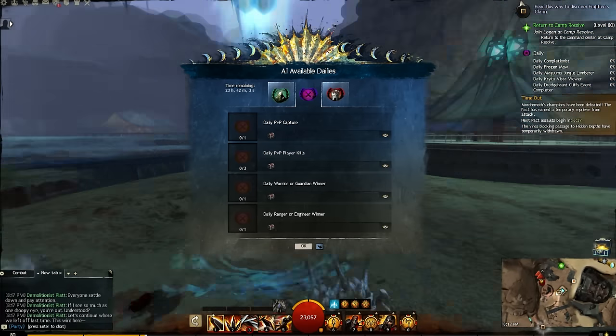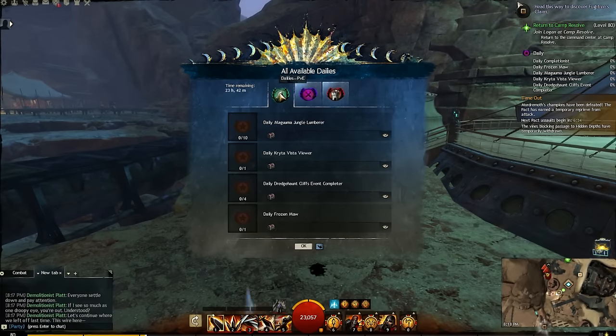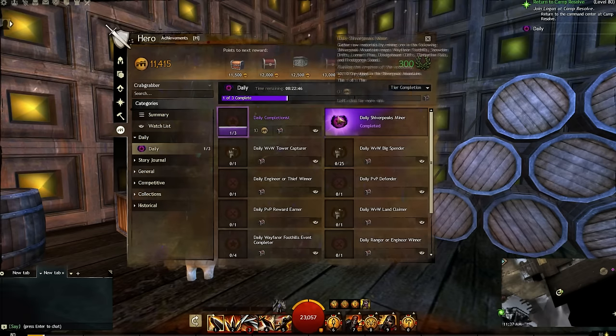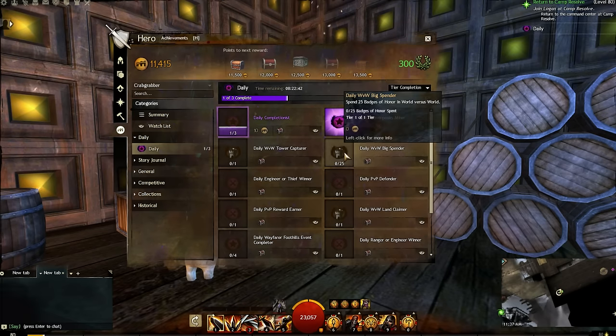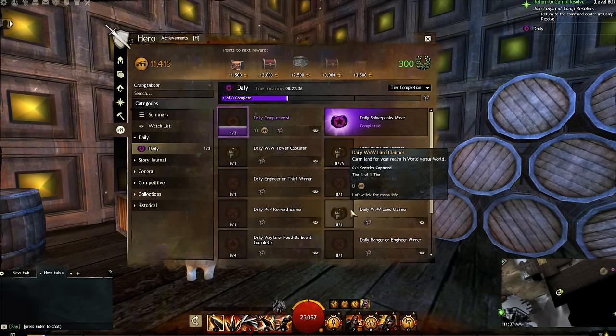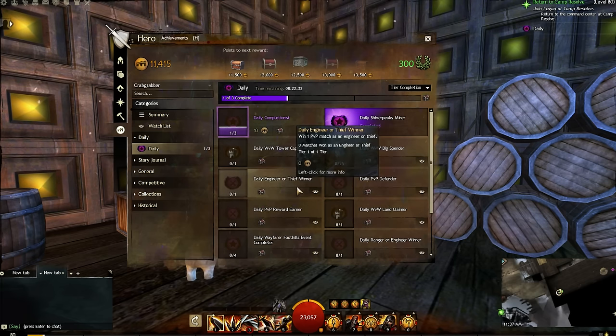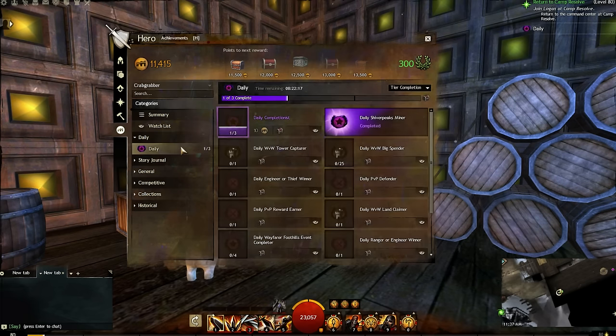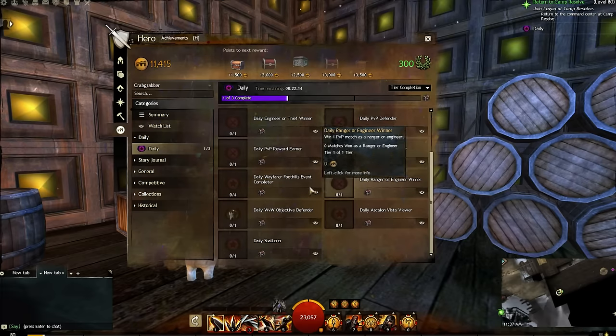The daily achievement system has been revamped again. Achievements are now divided into three categories: PvE, World vs. World, and PvP. The number of available achievements per day is based on the highest level character on the account, up to a maximum of four achievements per category. Completing achievements now rewards players with items and/or experience based on the corresponding content type — for example, completing World vs. World dailies rewards World experience. Completing daily achievements no longer rewards players with achievement points. A new daily completionist achievement has been added and is earned by completing any combination of daily achievements from three categories. Monthly achievements have been removed entirely, and existing daily and monthly achievement rewards have been rolled up into the new login reward system.